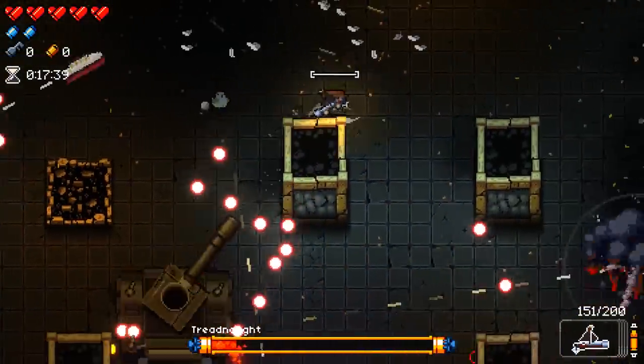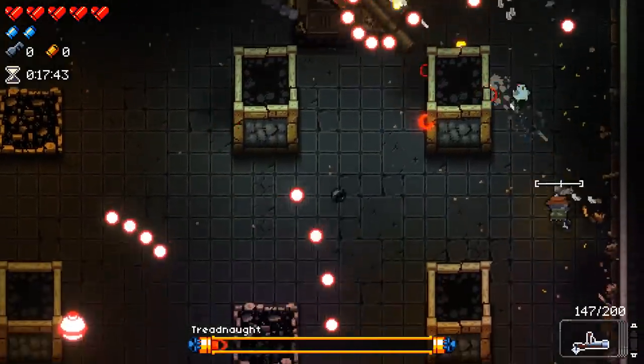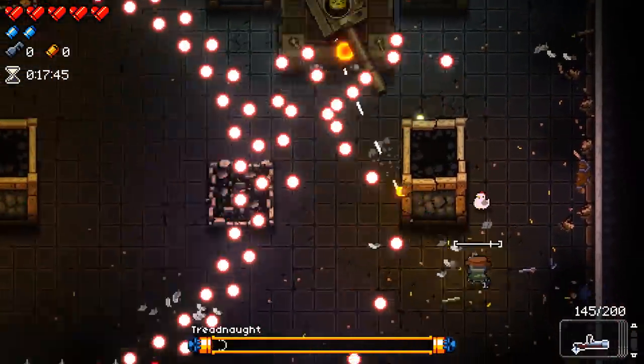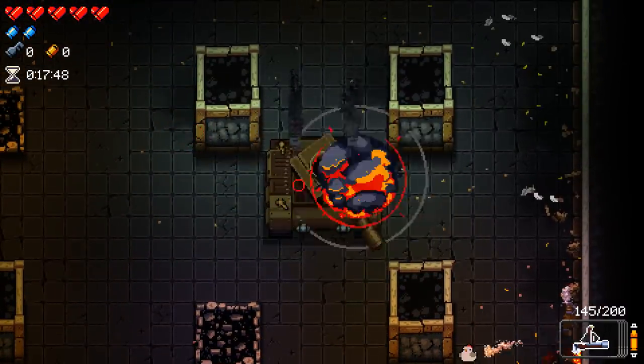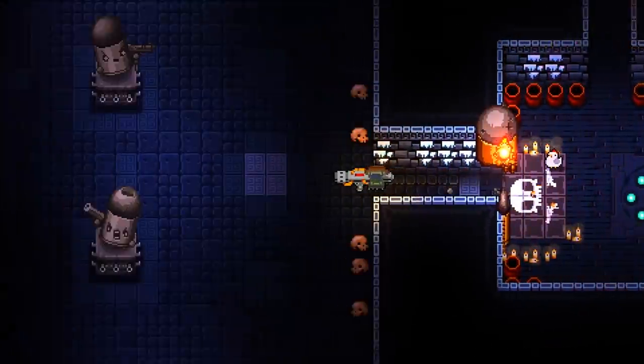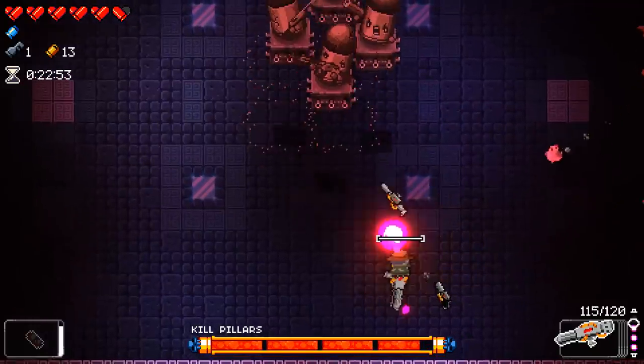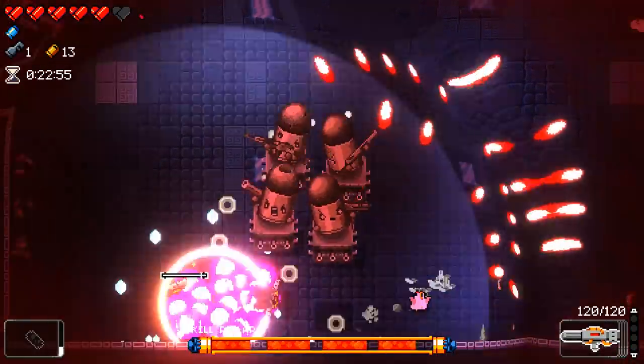In terms of actually getting to Bullet Hell and getting through the run, you're going to have a fairly easy time as long as you've beaten the Lich before, because you're going to be getting many synergies and should relatively stomp through most of the floors, as long as you get a few decent weapons and items that give you good synergies.